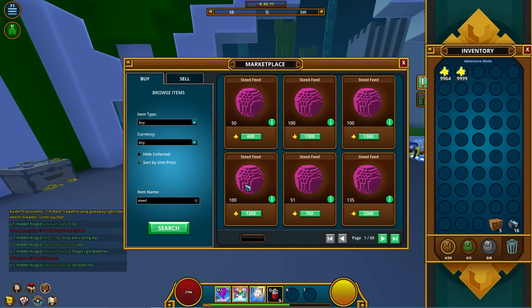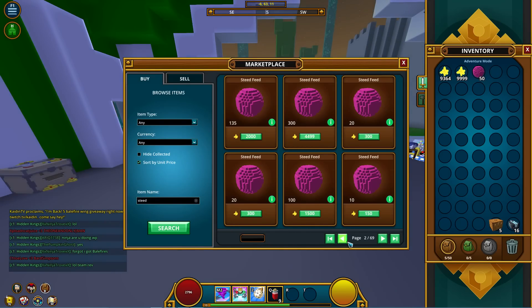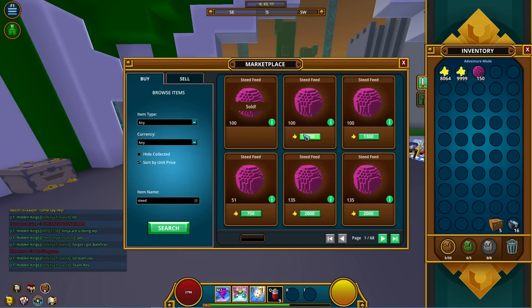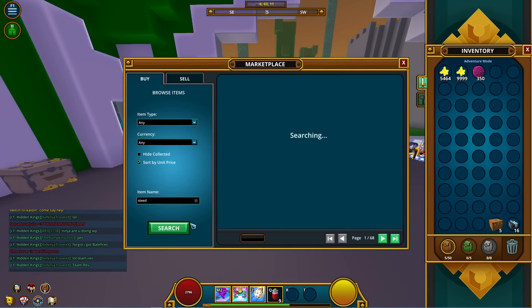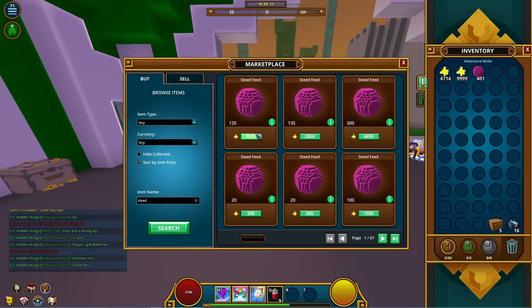As you can see, steed feed is about 1 to 12 right here, the next one is 1 to 13, and then it goes to 1 to 15 on the next page. What I would do is buy out all the 1-to-13s — hopefully we have enough flux — and go up until we hit the 1-to-15s, then sell them for 2 flux profit each.